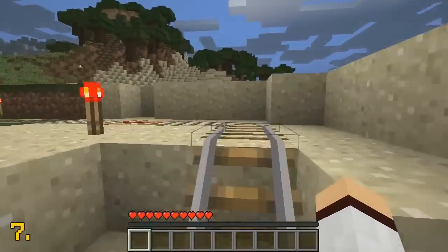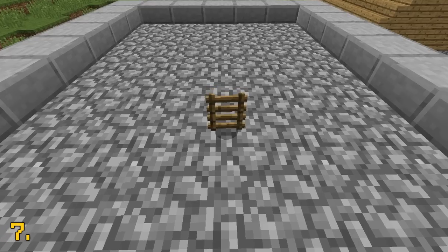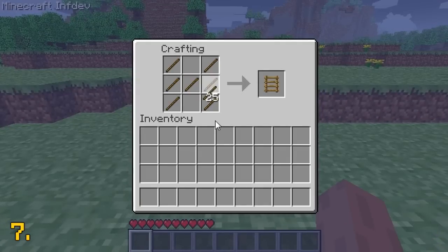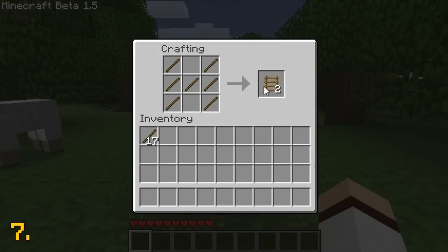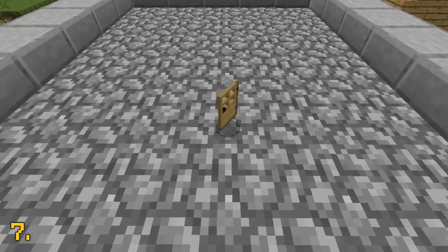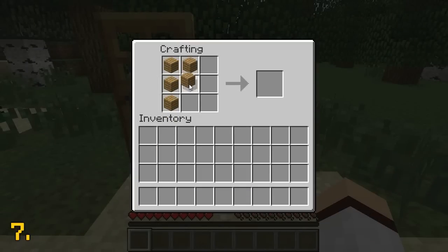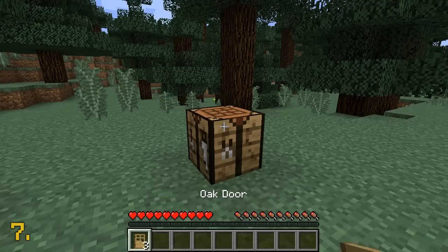The final change is not a change made to the crafting recipe itself, but a change made to the amount of items produced when crafting the item. The first example is the ladder. When the ladder was first added in Minecraft in-dev, the crafting recipe produced one ladder per seven sticks. Then in the beta 1.5 update, the recipe would now produce two ladders instead of one. Then in the Minecraft 1.2.1 update, the crafting recipe now produces three ladders per seven sticks, as opposed to one during in-dev and two during beta 1.5. The other example is the door. The door was added in the in-dev version of Minecraft, and for a very long time crafting a door would only give you one. Then in the Minecraft 1.8 update, crafting a door would now yield three doors instead of one.